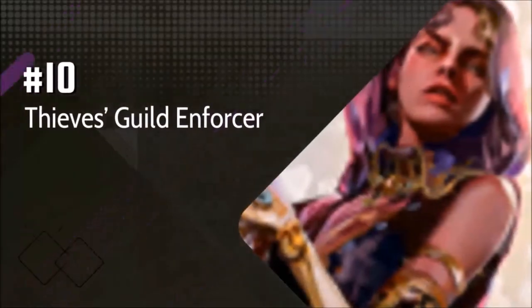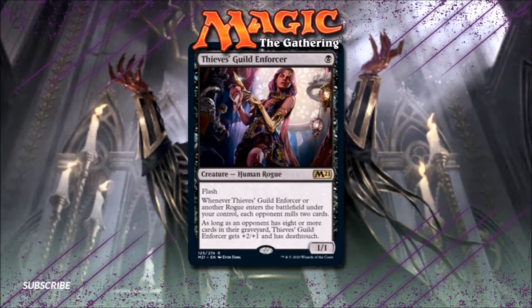Number 10: Thieves Guild Enforcer. Thieves Guild Enforcer is quite an interesting 1-drop. The Enter the Battlefield trigger won't be particularly relevant in most cases, unless you happen to be running Rogue Tribal. The last ability on Thieves Guild Enforcer is much more interesting to me. 1 mana for a 3/2 with Death Touch and Flash is at an extremely efficient rate, and enabling this buff on the Enforcer turns it into the world's cheapest Ambush Viper.